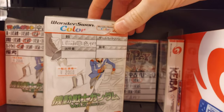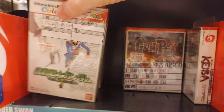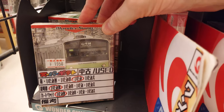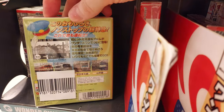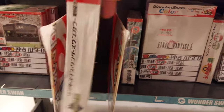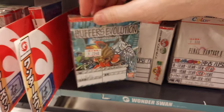We've also got a color game here — Kido Senshi Gundam Volume 2. Pretty interesting. Down below we have Denshidei Go — a simulator for the train. I know there's a lot of fans out there for train simulation games. What do we have here? Wonder Classic — a golf game for 2,000 yen. It's a color game as well.